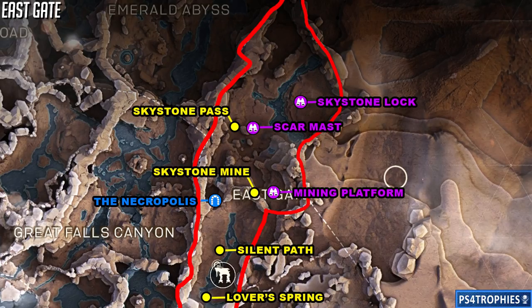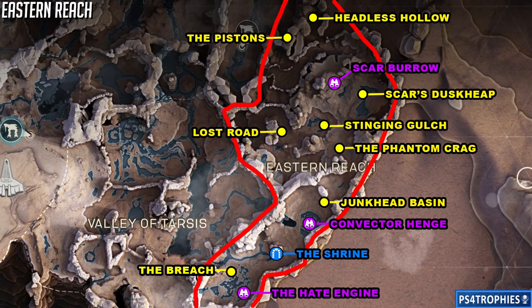Moving over to the Eastern Reach, this area has 12 total: eight districts, three landmarks, and one hidden place. For landmarks, just fly above them and you should see the location below you.